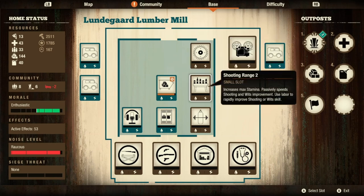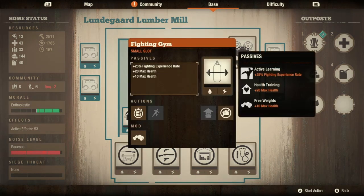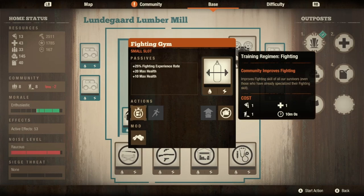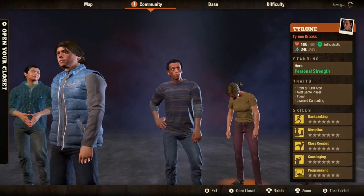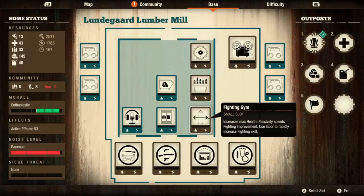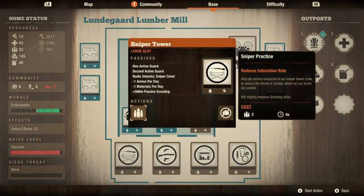I did upgrade my shooting range too, because I always talk about why I don't upgrade these two items. The fighting gym gives me plus 20 max health and a 25% fighting experience rate - those are pretty awesome. If I upgraded it, I could get cardio, but cardio isn't that hard to get - you just sprint. And if I upgraded it, it would also cost me a material per day, which can add up when you're playing on a high difficulty like lethal zone.